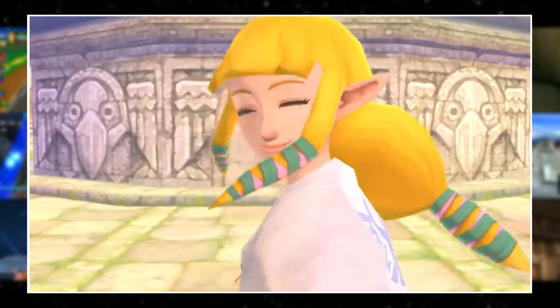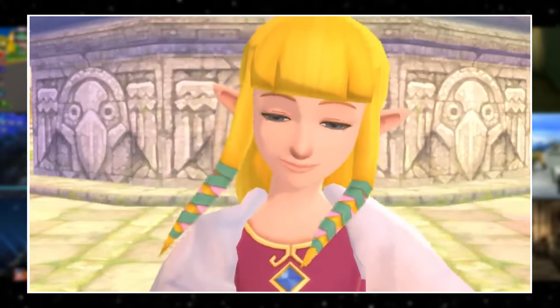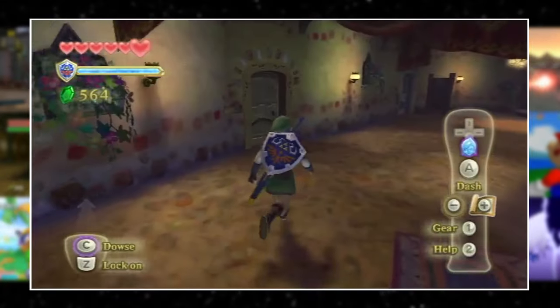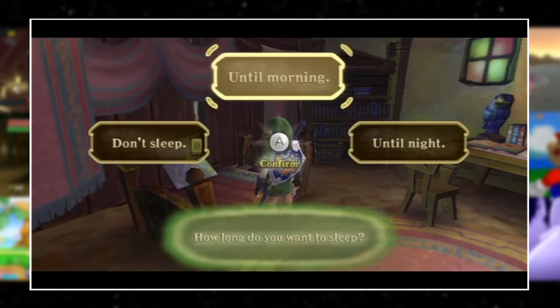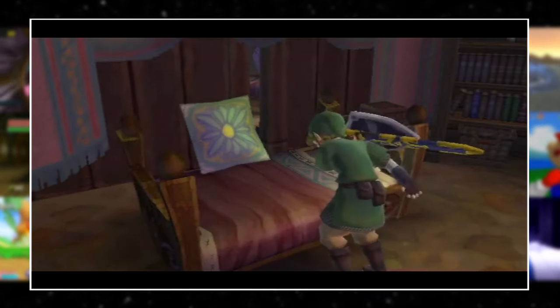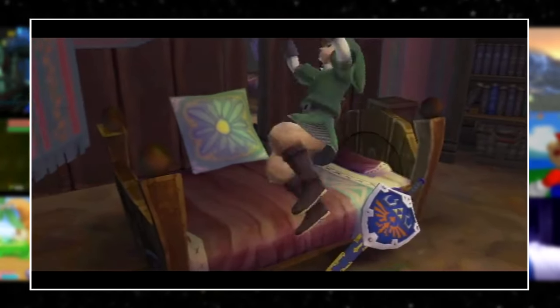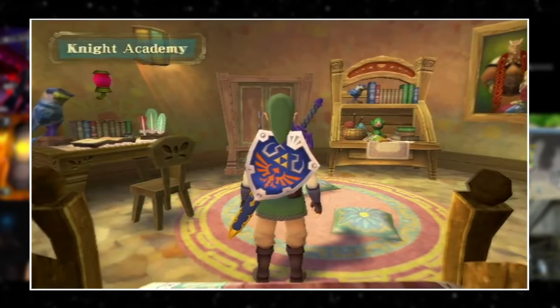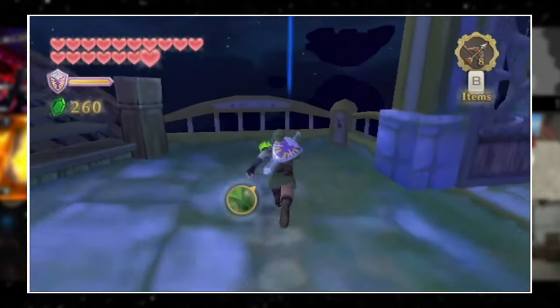Last and possibly least, Skyward Sword has a day-night cycle, but it's not quite like the previous entries. The only way to change the time of day is to interact with a bed, but beds only exist in Skyloft, so it's impossible for it to be nighttime on the surface while you're walking around down there.